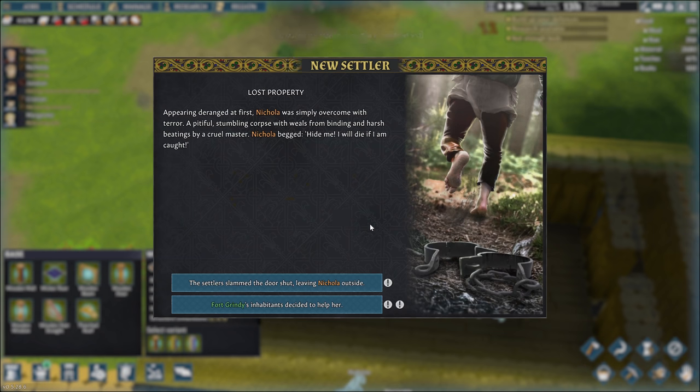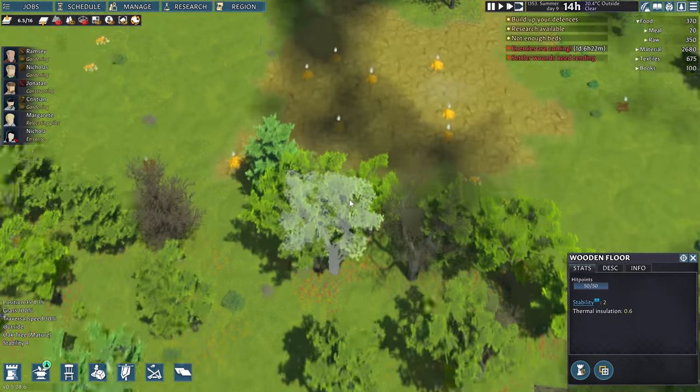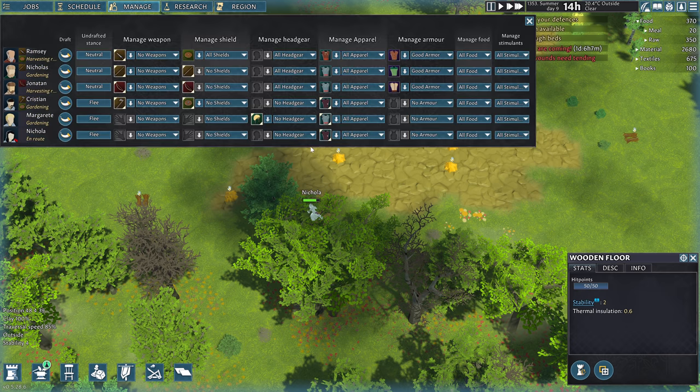You get a plus 4 mood bonus for a shared bedroom, and you get a plus 8 if it's your own bedroom. Okay, we're gonna let them join — welcome. Let's make sure we keep their schedules in sync here — copy, paste, paste. And manage, same deal — all headgear, fine.